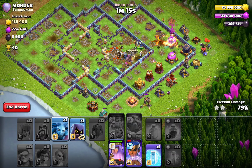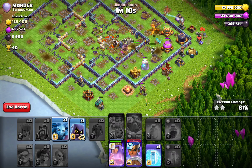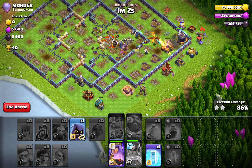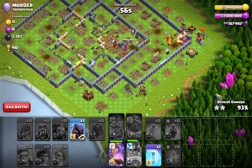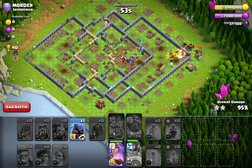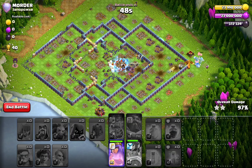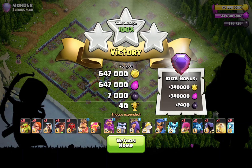Spam strategies are not really my favorite to watch or do, but a lot of people on YouTube want to see spam and how it works — so I'm basically doing it for you guys. In general, I don't know why no one thought of putting Super Valkyries inside this strategy. With only 10 Root Riders you have the rest as whatever you want — I put one rage, one heal, with the rest being free spells. Hopefully this attack was decent enough for you.